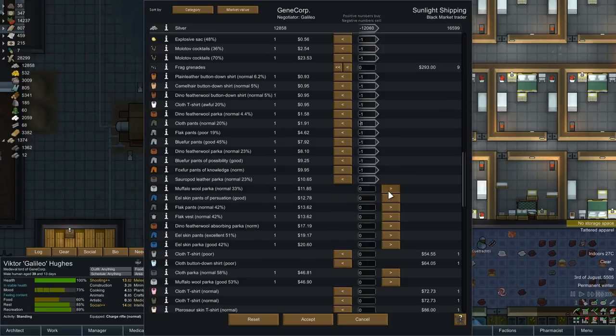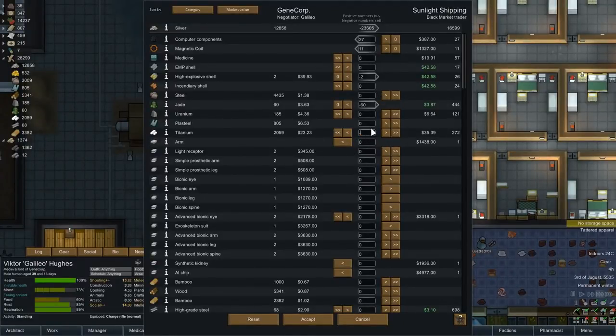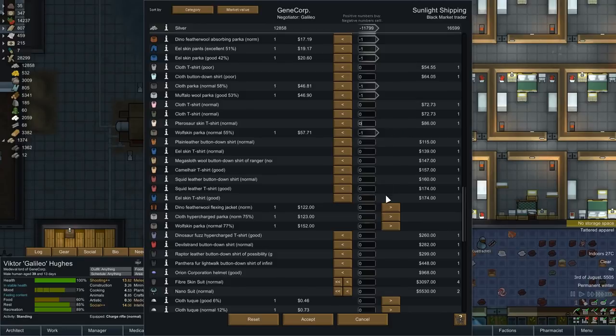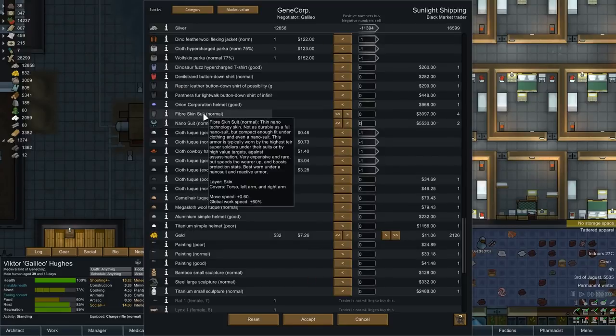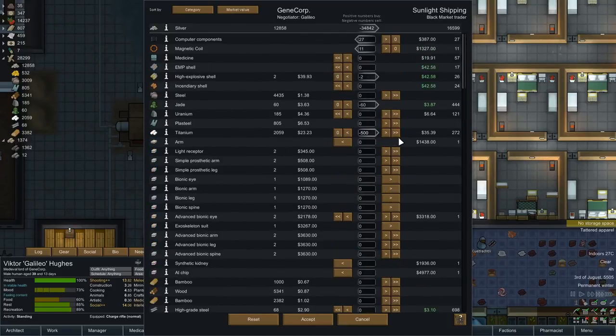We can sell them all this crap - I'm really glad I'm getting rid of it since it was taking up so much storage space. They've got nano suits - should put the robots in those. And fiber skin suits - these things are so OP but I've got to buy them. The fiber skin suits increase work speed by plus 70%. There is a type that's plus 400% work speed which we used in the last series - massively OP, I'm never using those if we find them. We can win about a thousand silver off the deal - I'll take it.